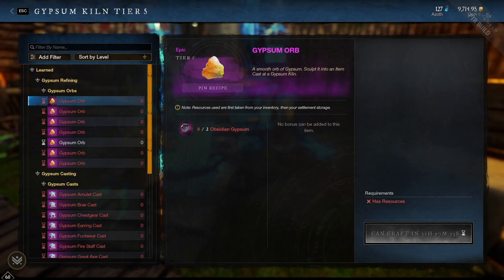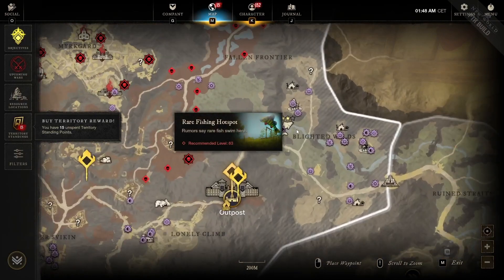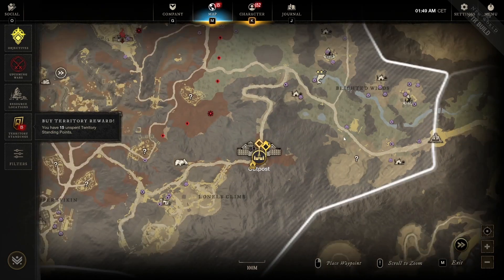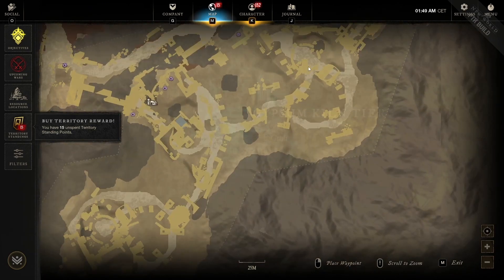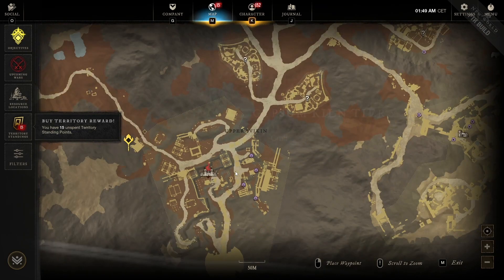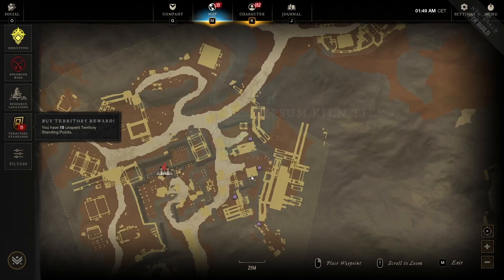Going over the different orb types — the first is the Obsidian Gypsum Orb, which drops from level 60-plus open world bosses typically found in elite landmarks. We tested a few locations: we went to where Faye the Protector was at Spray La Tower and killed him a few times with no drops, then went to the Lonely Climb and killed Dao Shen and Sea Wing and still got nothing.